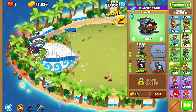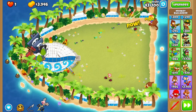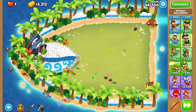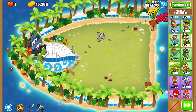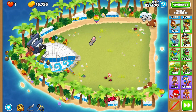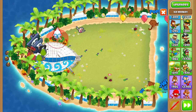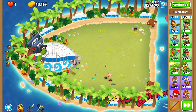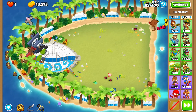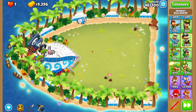We'll probably just save straight for a pirate lord — I think we should be fine doing that. If we start to struggle we can get a village and alchemist down but I don't really foresee that happening. I was debating getting an arctic wind right here and then putting a village down, but we'll do that next. We can worry about that later — we basically have a free village from the pool anyway.